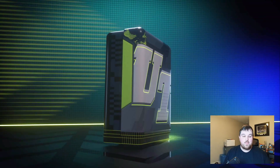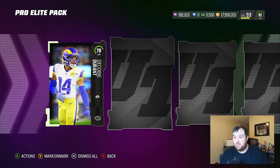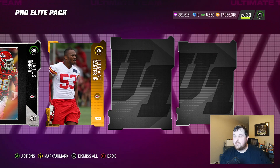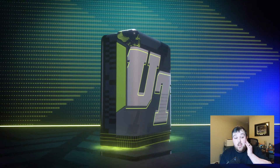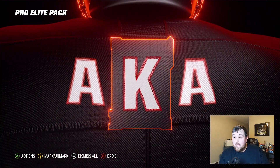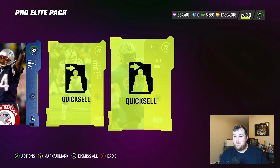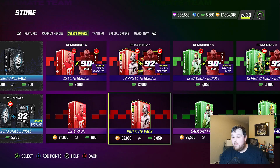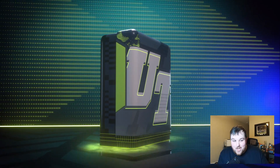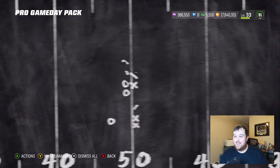So for Pro Elite and Pro Game Day packs, we're going to do maybe two of each and bounce back and forth to see which one feels better. The Pro Elite is a little bit more expensive, so we have to account for that — it costs 8,000 more coins. We're getting some decent pulls, nothing insane. We'll keep the training cards and sell off others to stack up training for whenever training roles or variety packs come back.